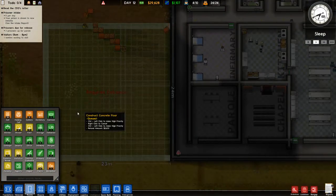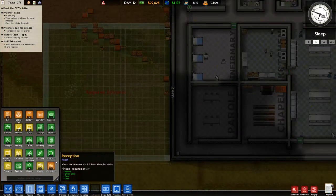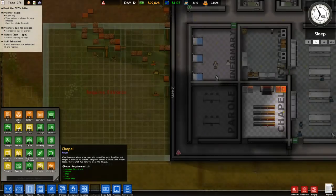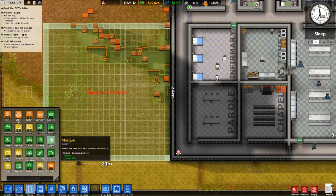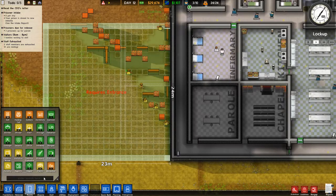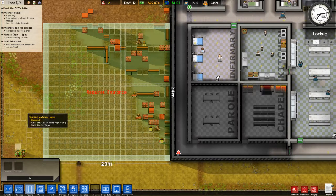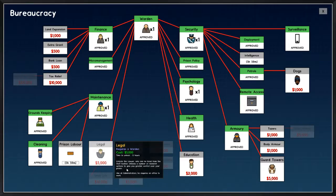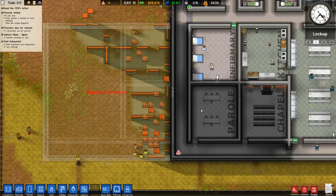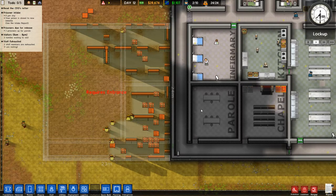We definitely want a laundry room. Let's find it — cleaning cupboard, armory, chapel, exports... laundry. We haven't unlocked laundry yet. We need to do prison labor first. Okay, so we'll get laundry unlocked. Once laundry's unlocked, we'll be able to put some prisoners to work doing laundry.